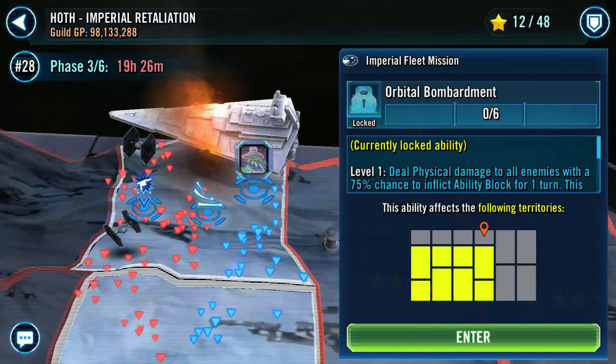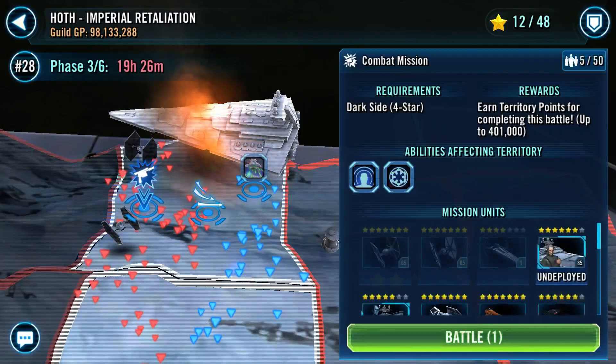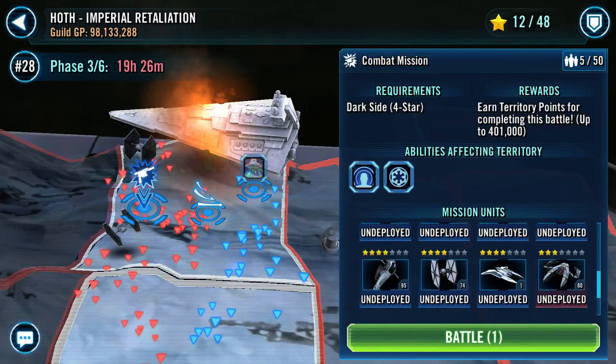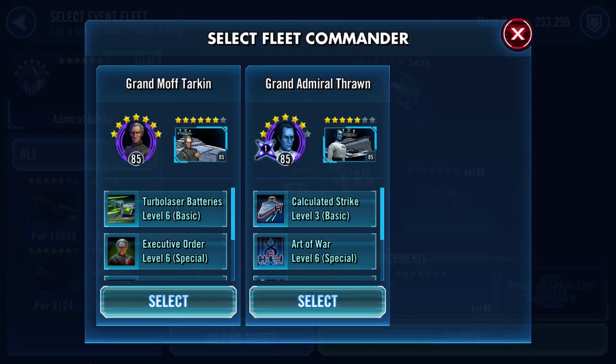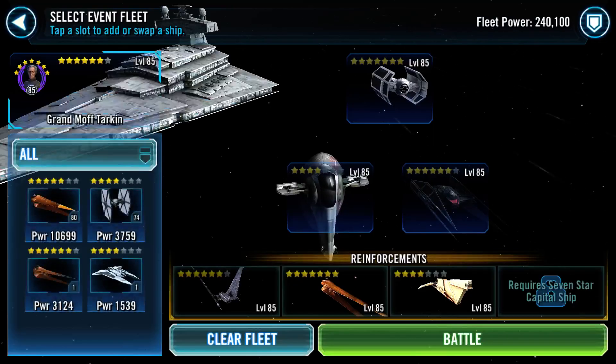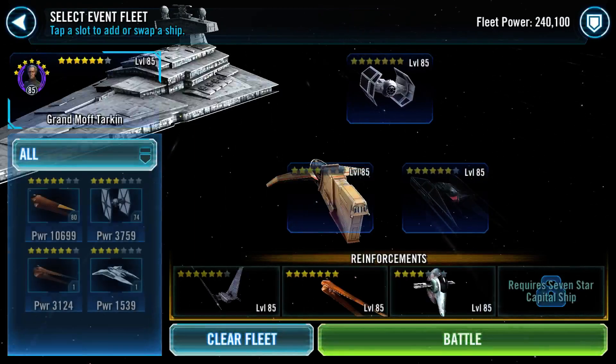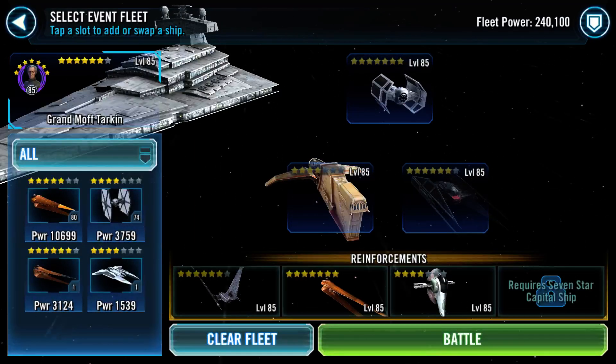I did that, and that would be a buff for the rest of the zone - so it's rather nice if we can get to level three, Orbital Bombardment. Now we have a special battle. Because I donated those three units, I don't get to use them in the battle - that's why you want to be careful. It does require four star or higher. It starts at two, three, four, five, six, seven. So we're going to go ahead and use Tarkin because he's my stronger one.